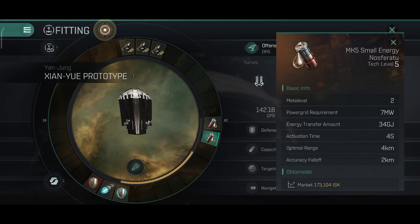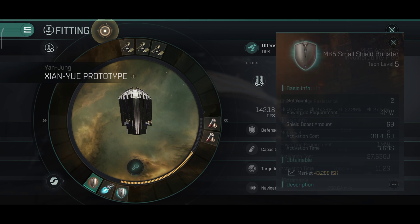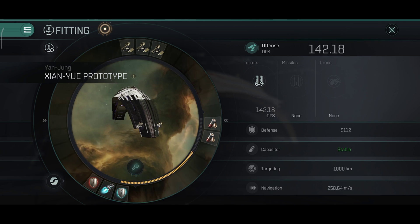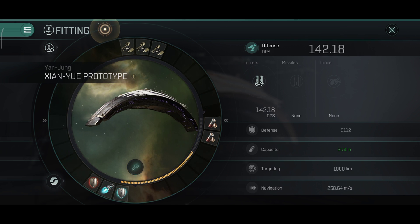I think I did reach 1000 DPS in the last beta. For the medium slots I use nosferatus to keep my capacitor stable since they removed one medium and one low slot from the prototype and I have to compensate with the nosferatus. For the low slots I have an invulnerability field, an afterburner, and a shield booster.